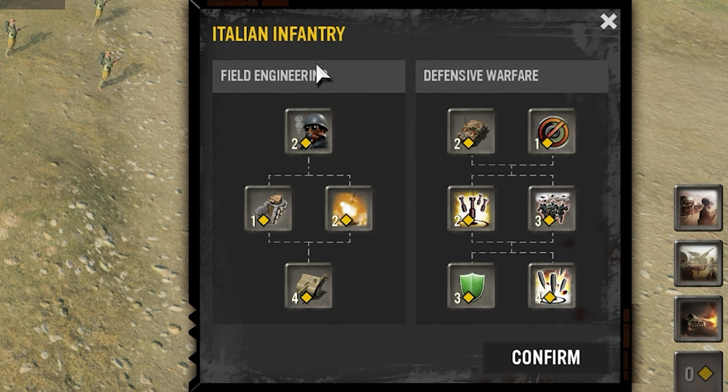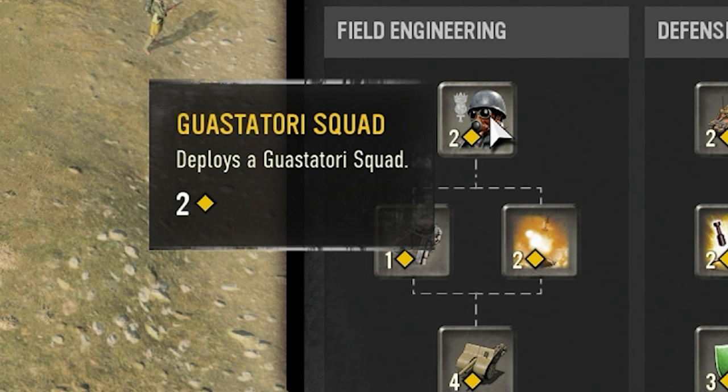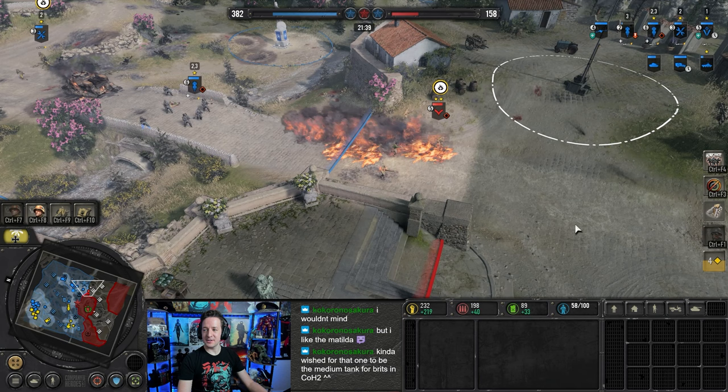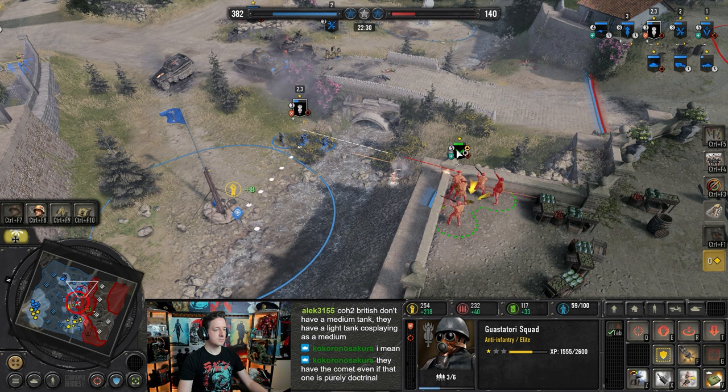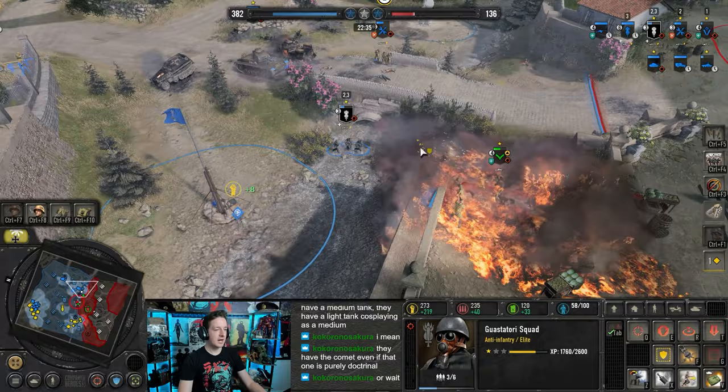Right now we have Field Engineering and Defensive Warfare for this, and you probably want to start off on the left-hand side. At two command points, you have the Gustatori Squad. This squad is essentially 400 manpower of pure awesomeness. It's not immediate like some other call-in units, but the wait is worth it — it has double flamethrowers, an AT satchel, smoke, and the ability to run through smoke even faster. Since it's an Engineer unit, it can also lay down bunkers and Defensive Works.